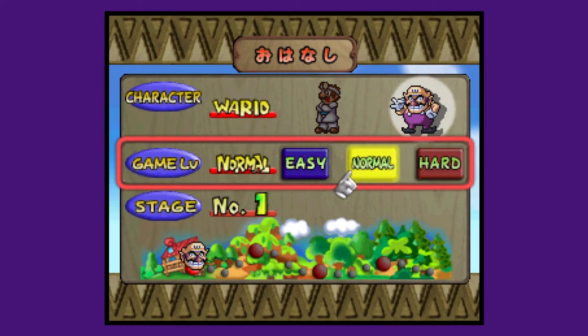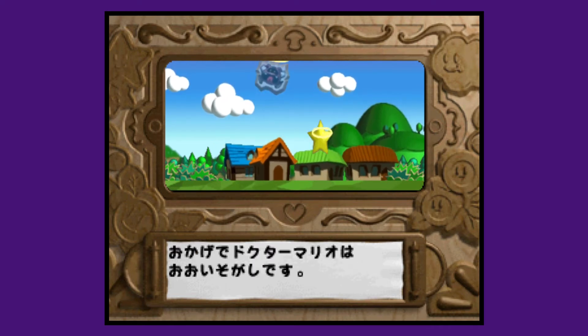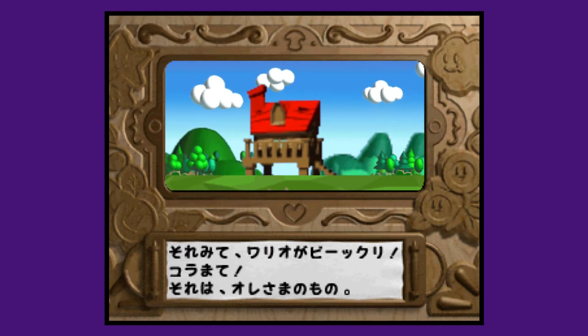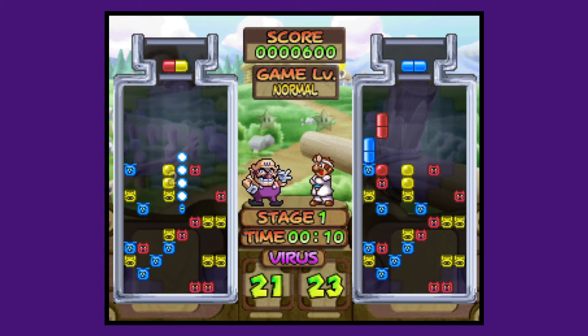But what about the story? In this game, you have the choice between playing as Dr. Mario or Wario. Mario has a magic pill bottle that is supposed to cure people of all known elements, and this guy right here steals the pill bottle. And Wario chases him? And then Dr. Mario and Wario fight? Once again, this is my version, so it's definitely correct.